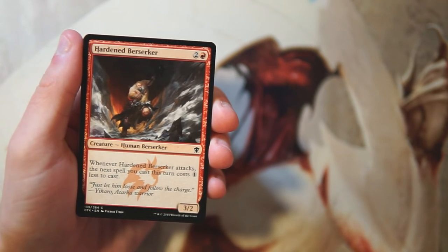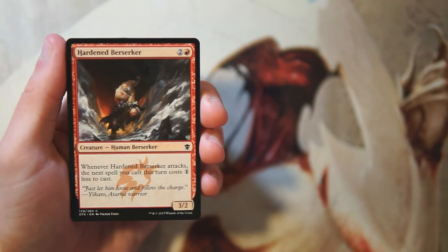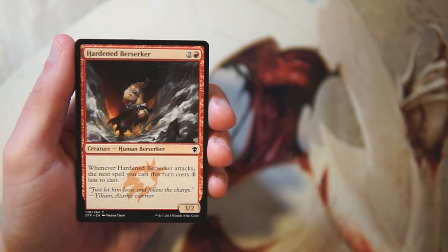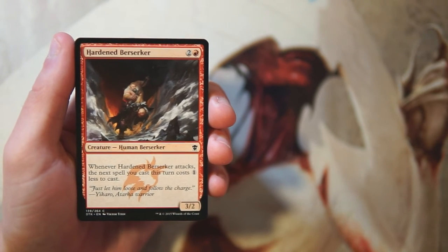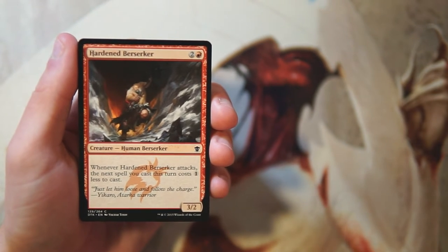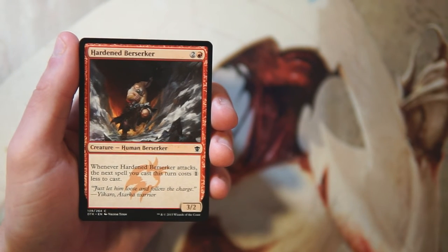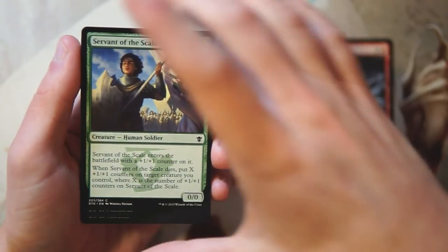Our first card is Hardened Berserker — a 3/2 for two and a red. When it attacks, the next spell you cast this turn costs one less to cast. I actually really like this card. It's pretty key in an aggressive red deck. It encourages you to attack, and it makes the next stuff you cast on your main phase a little bit easier, so you can flood the board pretty quickly. It's probably not first-pickable, but it is pretty good.